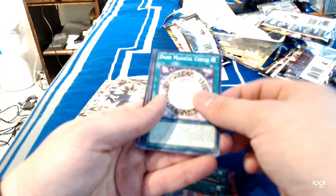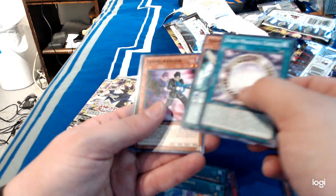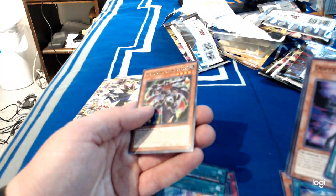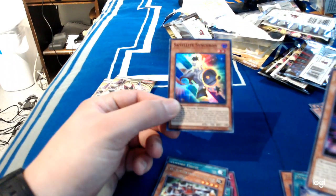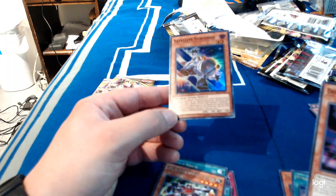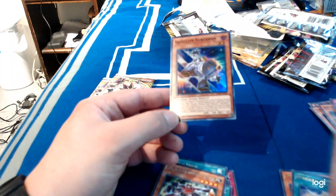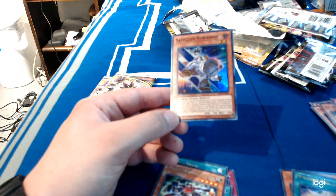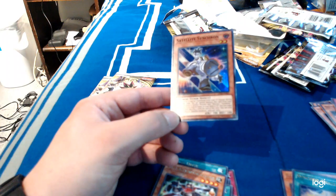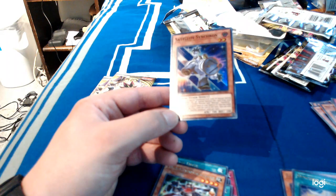Dark Magical Circle, Harmonizing Magician, Doppel Warrior, Zubaba Bancho, GaGaGa Coat, and — ooh — Super Rare Satellite Synchron. If a monster is special summoned from your graveyard, except during the damage step, you can special summon Satellite Synchron from your hand. If you have a Synchro Monster with Warrior Synchron or Stardust in its original name on the field or in the GY, you can make this card's level become 4 until the end of this turn. You can only use each effect of Satellite Synchron once per turn. Very nice.